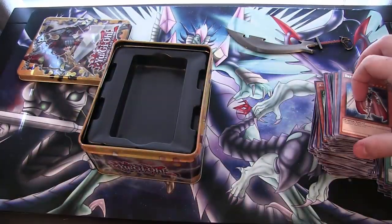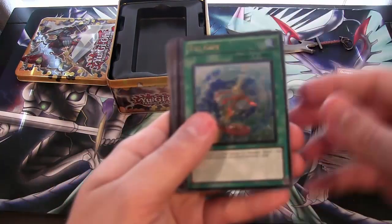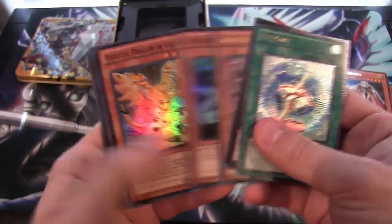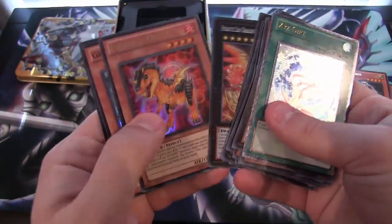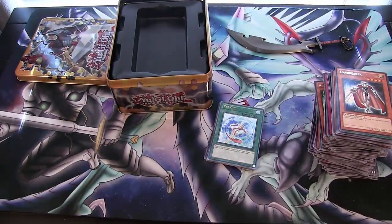No Galaxy Eyes unfortunately, oh well. That would have been awesome though. We still have some other tins and stuff to open, so maybe we'll see if we can get one. But here are all the holos I got from this — I don't think we did bad. I'm not going to name off everything because you guys should have seen everything. We definitely did awesome though — we got a lot of secret rares and stuff, a lot better actually than I thought we would do. I hope you guys enjoyed. Thank you for watching — make sure to comment, rate, and subscribe. I will catch you guys later, see you.